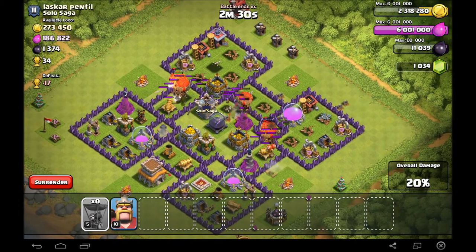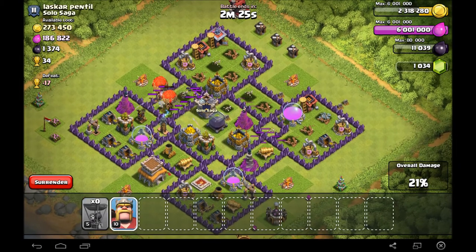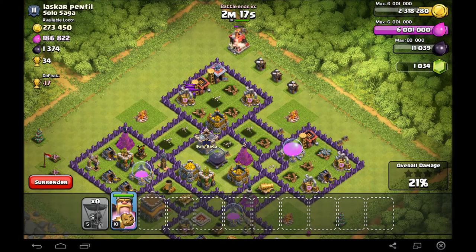I send my barbarian king in for the gold storage. I need to take out those clan castle archers first. I need 2.4 million gold to upgrade my air sweeper, so hopefully this attack can get that. The king turns on the archers — the archers do quite a bit of damage to him but he takes them out. Then he goes for the builder's huts — I don't want the elixir, I want the gold!